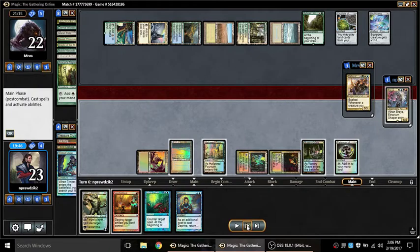Trinket Mage attacks, I follow up with Deluge for three. Opponent tries to give Knight protection from black — it gets pro-black and then dies. Now I actually have a chance in the game. My opponent is beating me on cards, but Treasure Cruise helped a little — picking up three cards made up for one activation of Sylvan and one activation of Skull Clamp, so I'm only behind by about three cards.